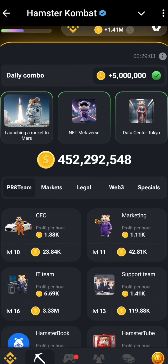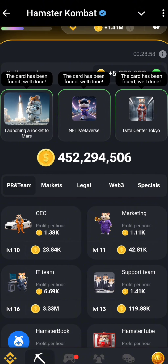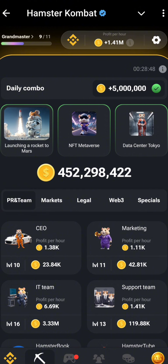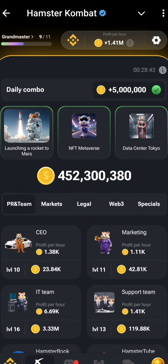So many people have been asking: how do you open Data Center Tokyo? First, go to Special Cards and search for the Dubai card. Then go to the Market and upgrade your UA to level 15. After that, your Data Center Tokyo will unlock and open. That was our second card.